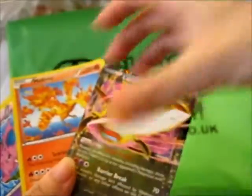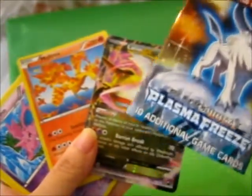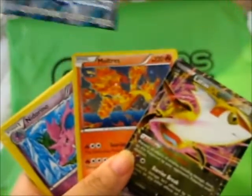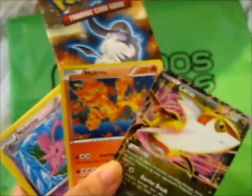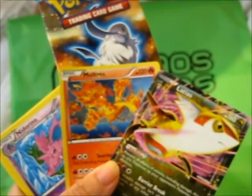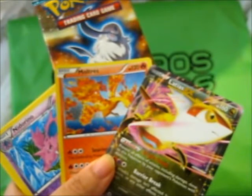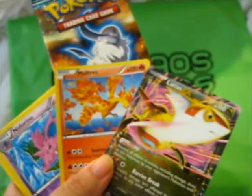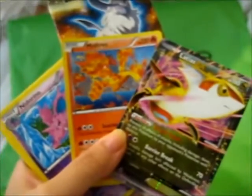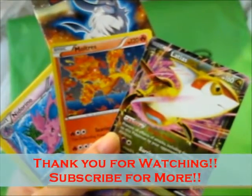So these are what magically appeared in the Absol-covered Plasma Freeze. I might actually buy another one of these, because it's just awesome — though I think it costs quite a bit. Anyway, thank you for watching, like and subscribe for more. Over and out.